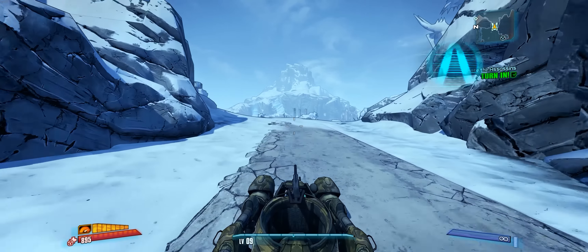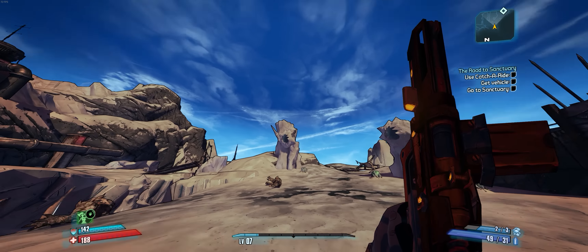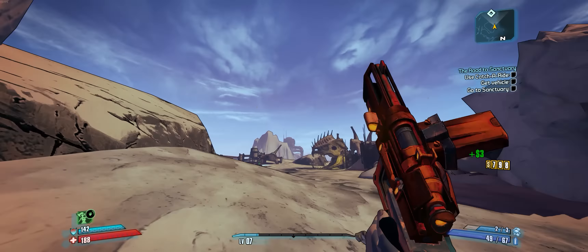There is one moment when this isn't completely true though. When you sprint, watch what happens to the skybox — it suddenly no longer has the fog effect and becomes clear, and it actually looks pretty beautiful. I'm running on low settings with view distance at the lowest setting, and I believe this is what is causing the effect. But it's only a little bit annoying — it's nothing too terrible, but you do notice it.